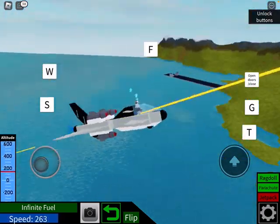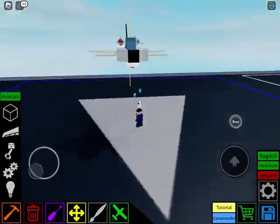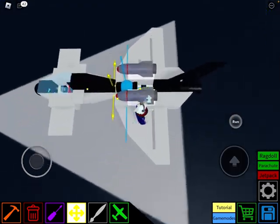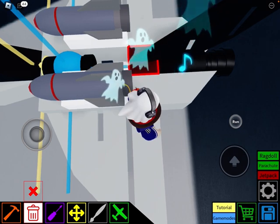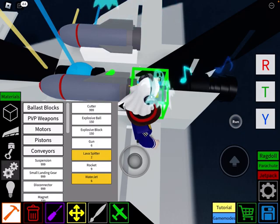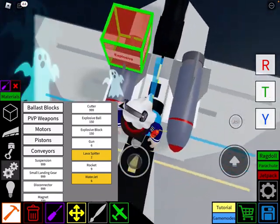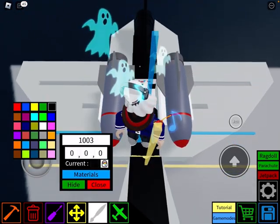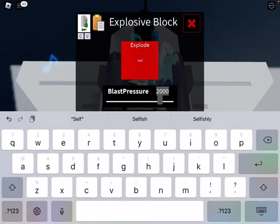For people who like destruction, there's one more addition you can add. Bring this back down — on this block, delete it and then add an explosive block, then set it to self-destruct.